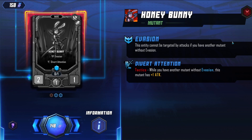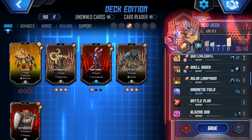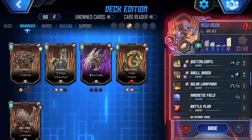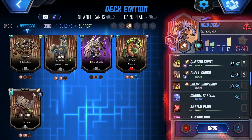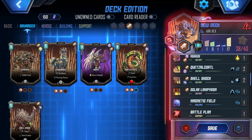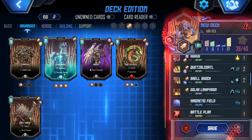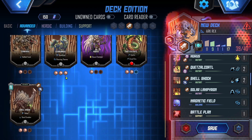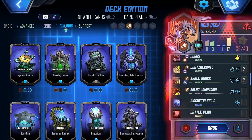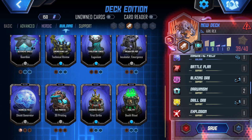We need five more cards. What does Divert Attention do again? I'll take it. Arachno — you're a maybe. I want another Cerberus, a Horus, and another guardian guy. One more card — right, I didn't do enough buildings. That's kind of important to know.